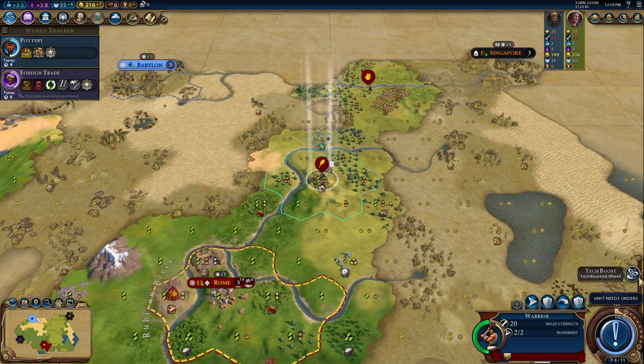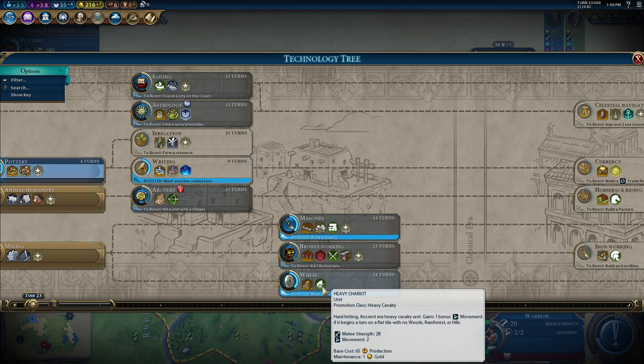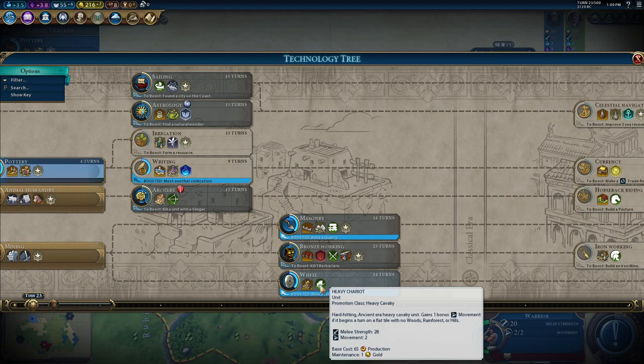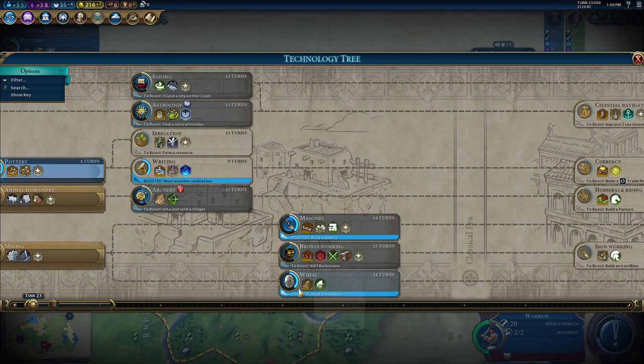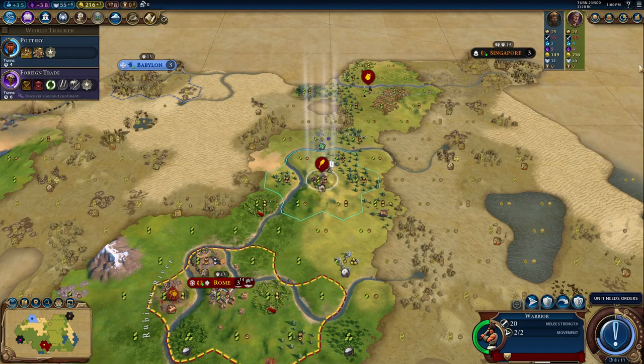We'll choose Wheel. As you can see, Wheel gives us heavy chariots, which we don't really use that often. Unless we're on higher difficulties where the AI is really strong with ancient units, we'll typically only use it in the classical era. And then there's the water mill, which gives plus food and one production. Bonus resources improved by farms also get a food boost. It's pretty important for development.